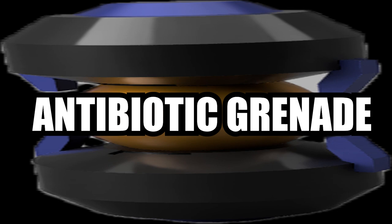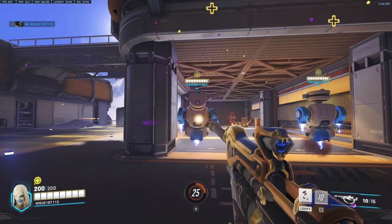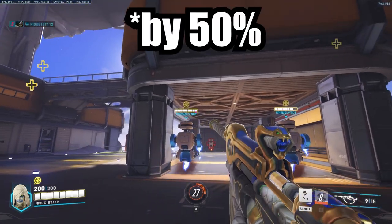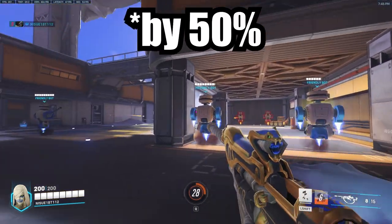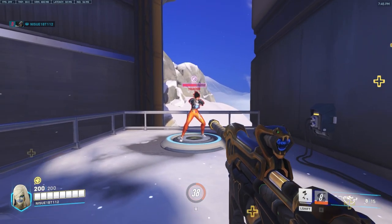At number 5 on my list, I have Ana's Biotic Grenade, simplified to anti-nade. This ability, when used on your teammates, boosts the amount of healing a target receives. When used on an enemy, it can completely deny the enemy from receiving any heals.